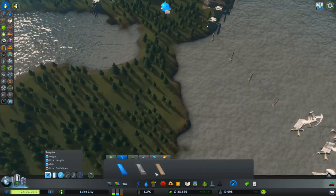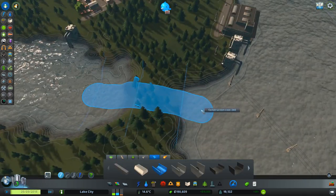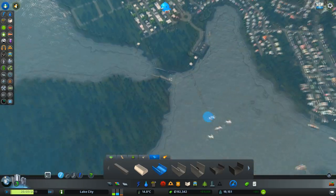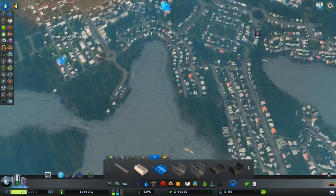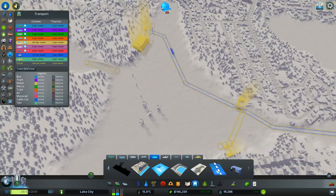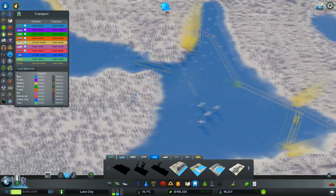We're going to cut through here. I think we can cut a shallow canal through here. This is going to make it quite a busy port but no one's going to travel to that port. Let's connect it straight.